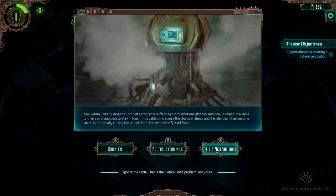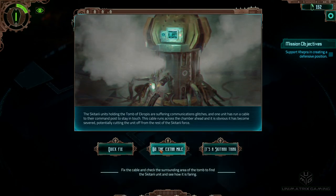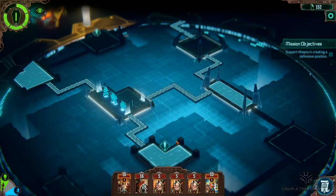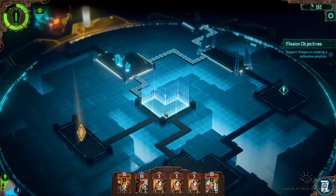Ignore the cable? No — this is the Skitarii unit's problem, not yours. We are going to fix the cable and go the extra mile and try to find the dude. The cohort repairs the cable and spends the next while searching for the Skitarii unit. They find the Skitarii lying dead at their post, victims of a Necron ambush, their bodies sheared open by gauss fire. Knowing their efforts were in vain pushes the cohort dangerously close to despair. That's the thanks we get for trying to be good.